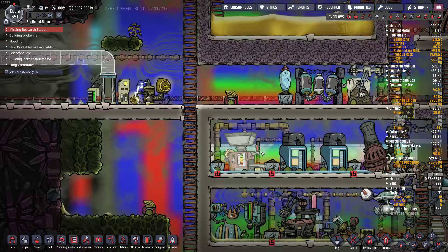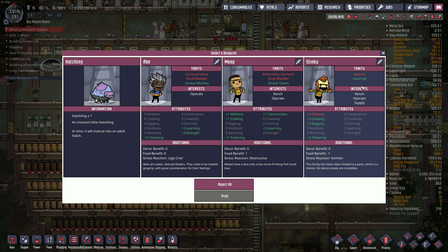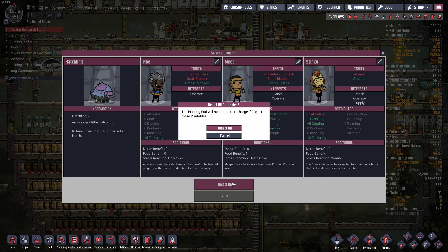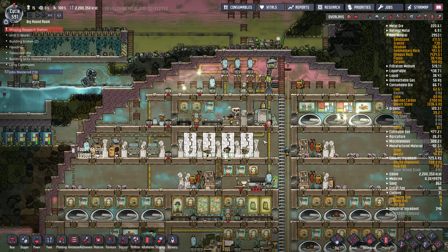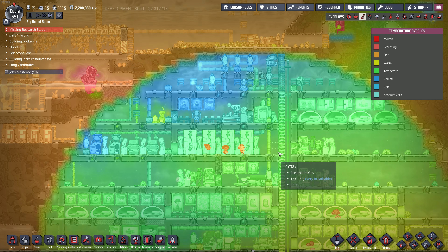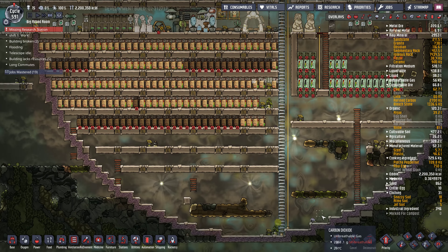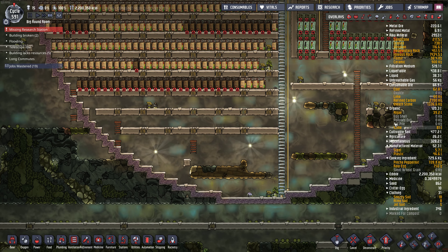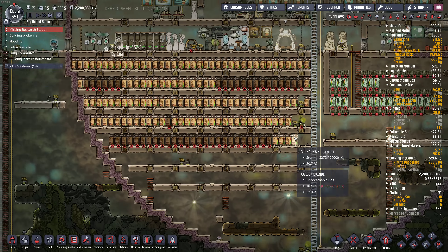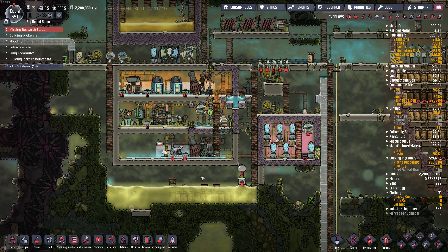I hope everything in the base is going okay - let's just double check. Gourmet? No. Free little hatchling? We'll just reject all - I know that's free food, but we have too much food. It's actually great temperature in here, oxygen is still good. I'm using algae for these for the CO2 issue. We are slowly ticking down, but I got a bunch of slime I could turn into algae - but no rush.